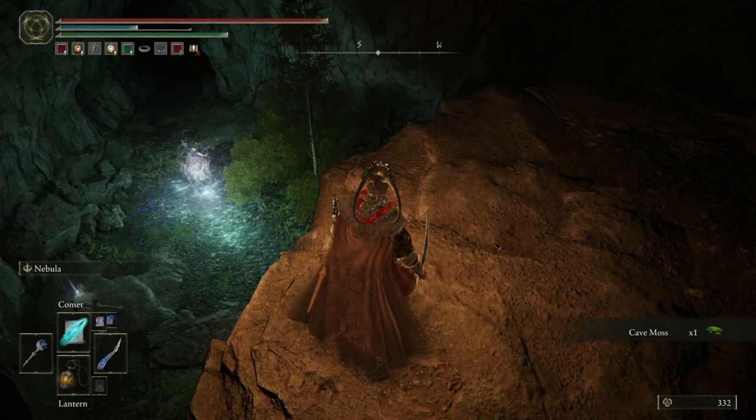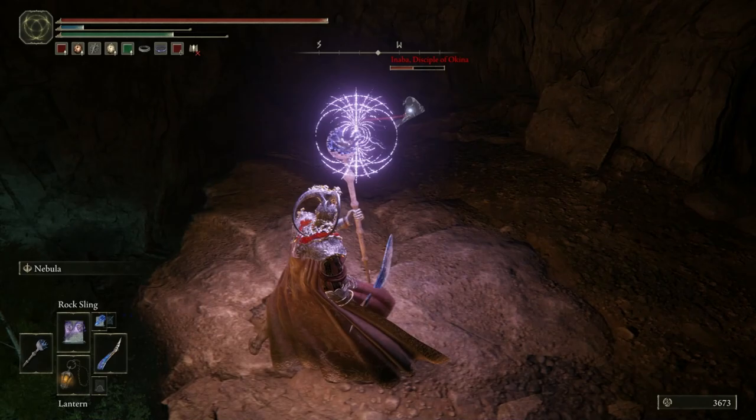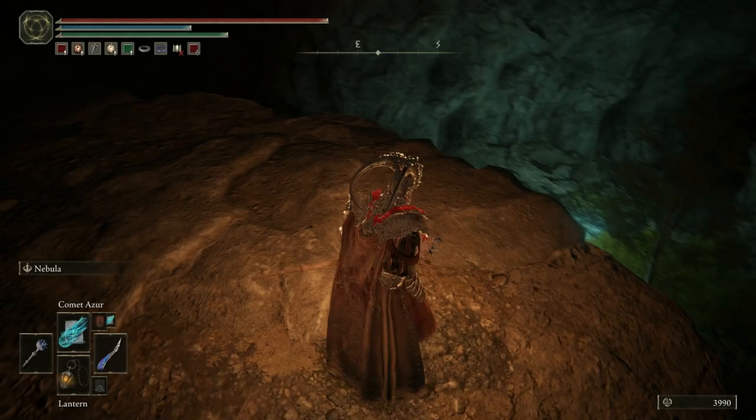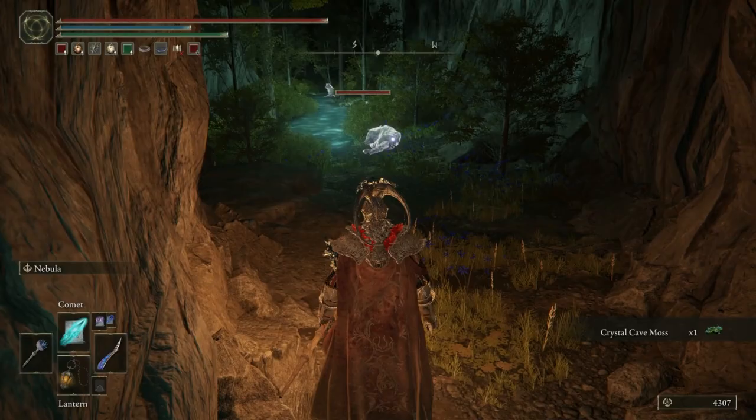Just off to the right here, where this snail and wolf is, is exactly where you fall down if you accidentally fall into the cave. You don't need to take out a Disciple of Akina because there is actually no reward for defeating them — no items and no runes. So the best thing to do is just hop directly down below and kill the Spiritcaller snail just here.